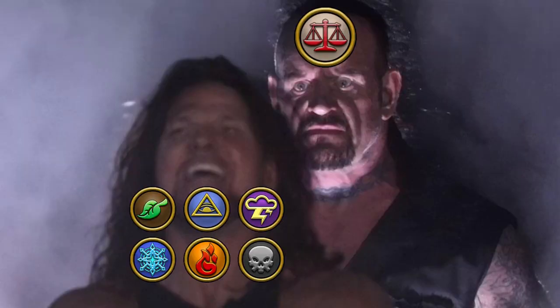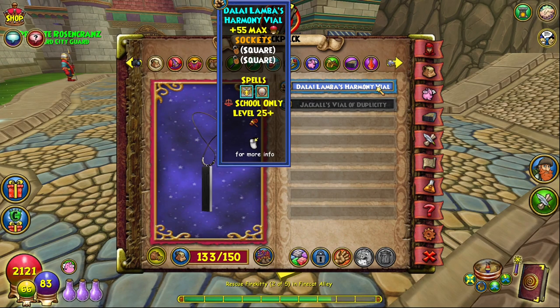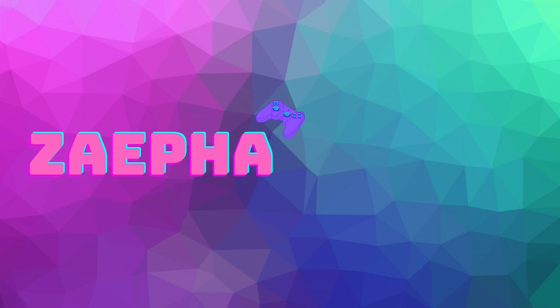Look out boys, there's a new menace in the spiral to watch out for. Alright my fellow wizards, that's how you get the absolutely overpowered Dalai Lama's Harmony Vial amulet. What are some other rare or overlooked items you'd like me to cover? Let me know in the comments below. If you found this video helpful please consider liking and subscribing, and as always I hope to see you out there in the spiral — happy questing!